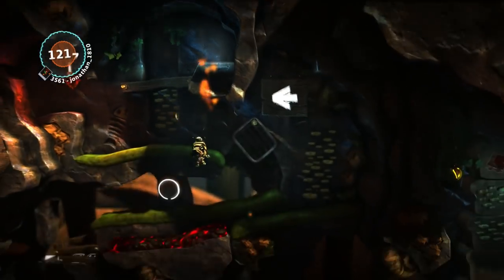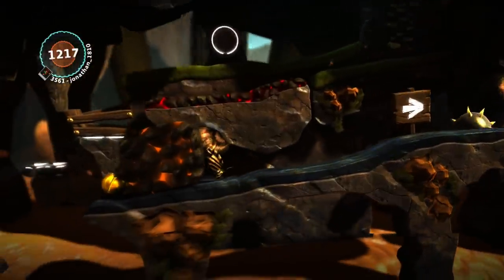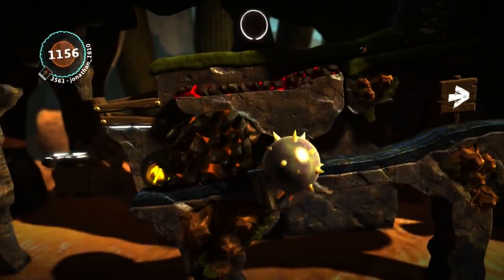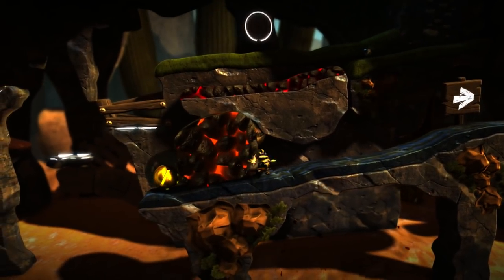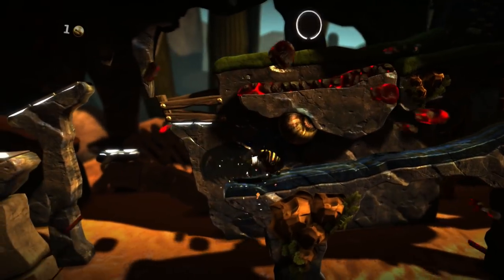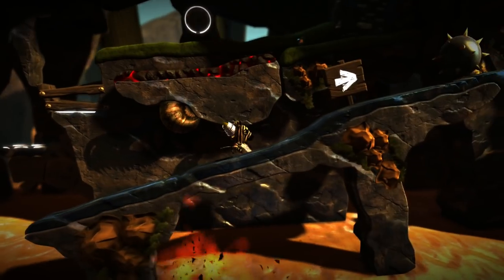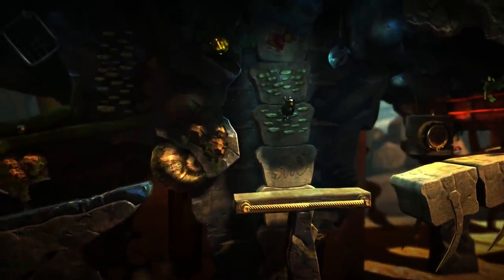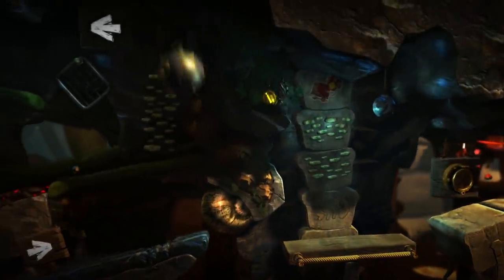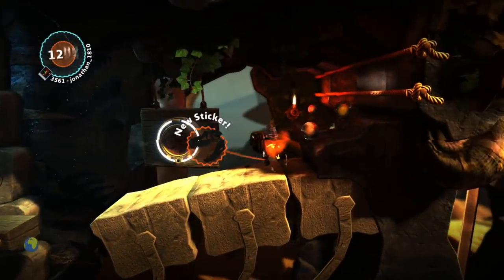We gotta go down this slide now. Oh gosh, there's a collectible - oh no, I got squished! All right, now that I know it's coming I can prepare for it. Gotta go quickly though - okay, that was close. We're falling now, and there's our second collectible. Looks like he's using them as actual in-game collectibles, which is actually cool. He's used collectibles in the past - like secret hidden objects that you can find. Find them all, he's really good at that.